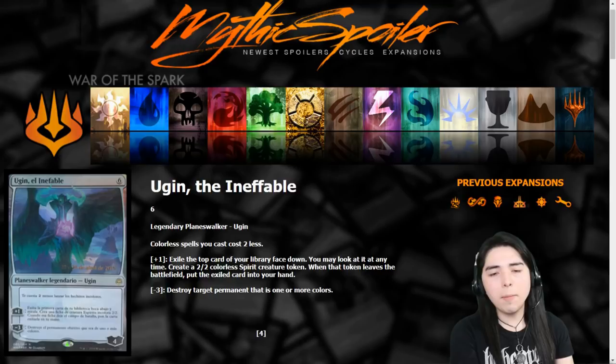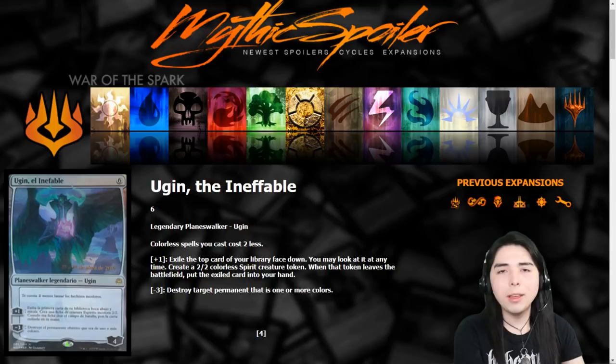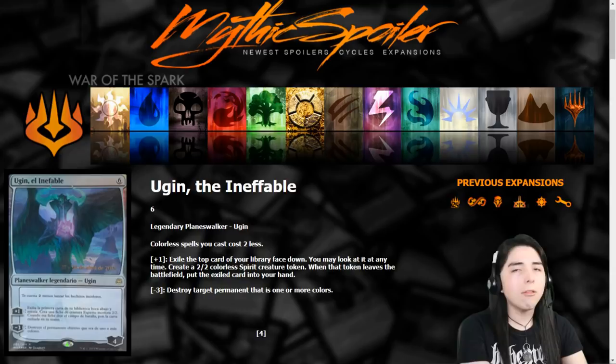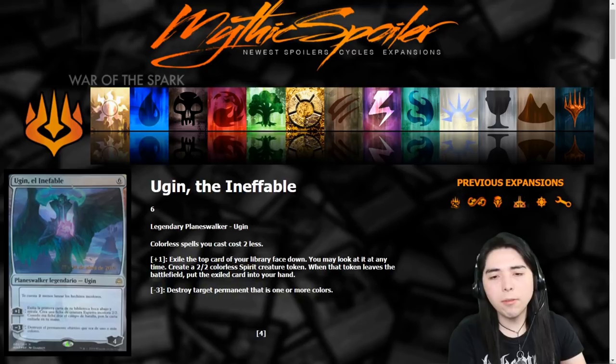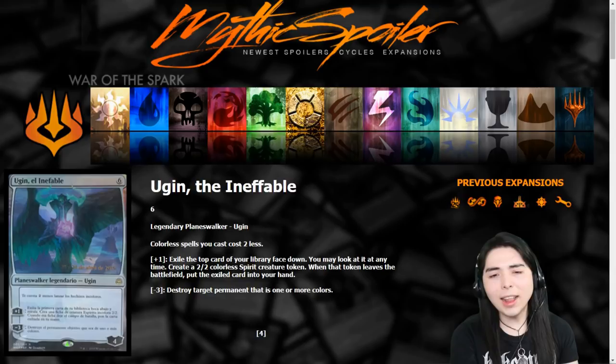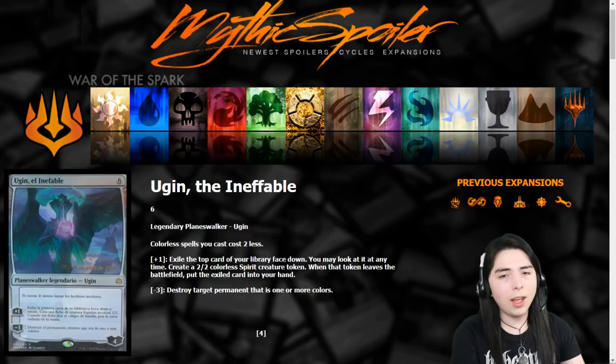In Commander it doesn't even have to be for combo purposes — the cost reduction could just be for ramp, because you have big huge Eldrazi you're trying to ramp into. This dude can make your Ulamogs cost eight instead of ten. With your mana rocks and Thran Dynamo out, you can power out a bunch of stuff — four-mana Worm Coil Engine, one-mana swords. Two equipped swords seems pretty insane. Let's go format by format.